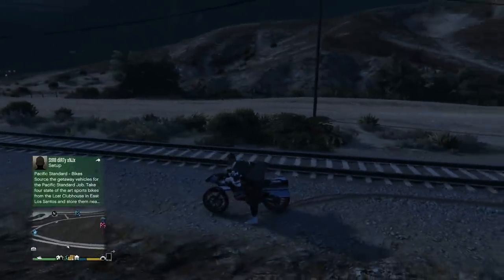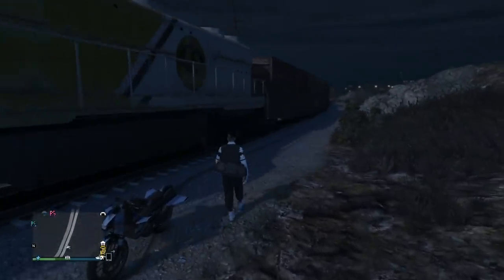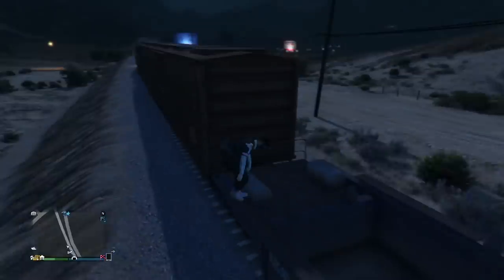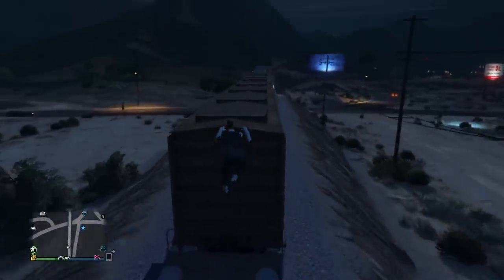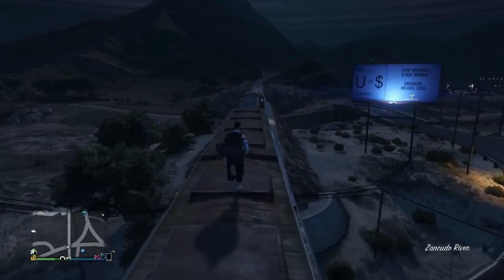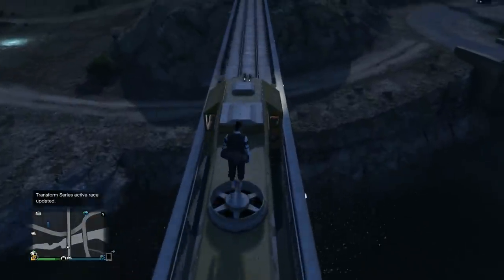This first one right here is the train breach glitch. You can breach into the cockpit. Just wait for the train — when you get to this part, just press X and you can hop right on. Go to the train tracks and simply do that. If you've got an oppressor and some skill, go ahead and fly it and land onto the train. You can also do that with a helicopter if you want to just dive out.